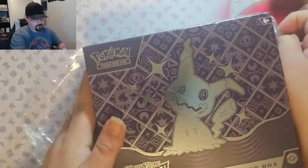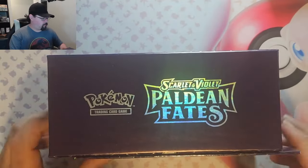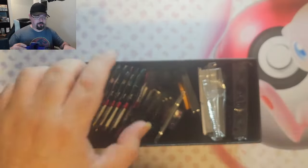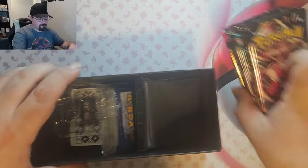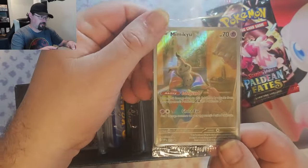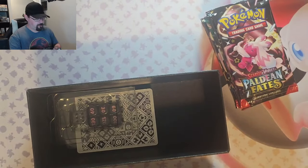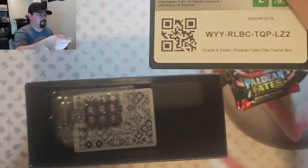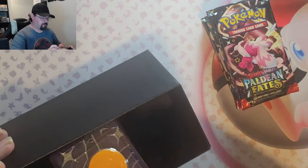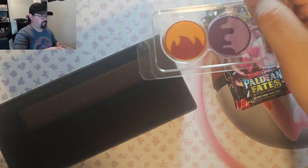So here we go with Paldean Fates. We're looking for just about anything in here — any of the Shinies. We also have Mew, Charizard, and that beautiful Mimikyu. I have one short of a playset, so I'm going to be opening at least one more of these boxes. Here's the code card for anyone. We got dice and condition practice.